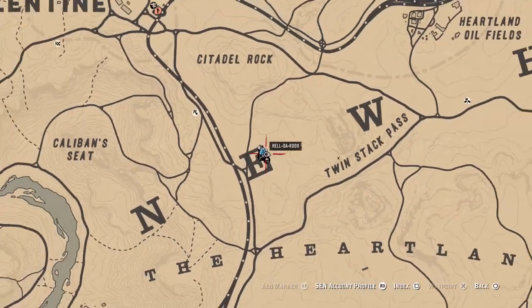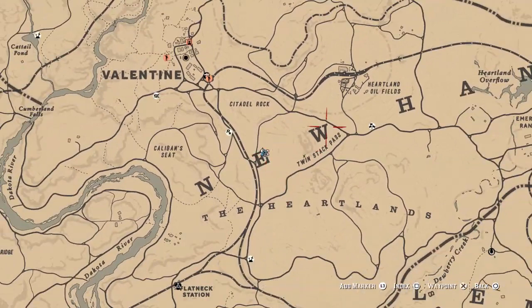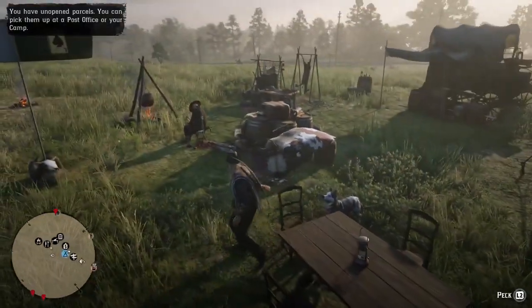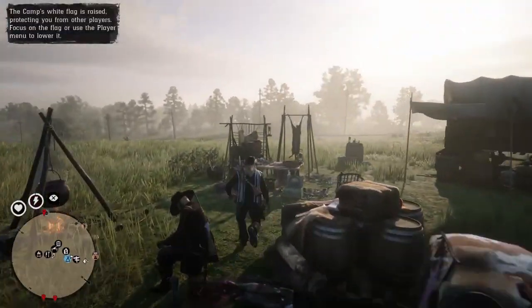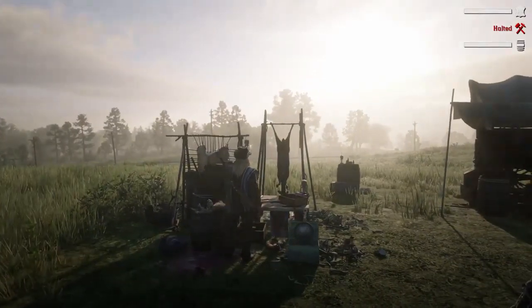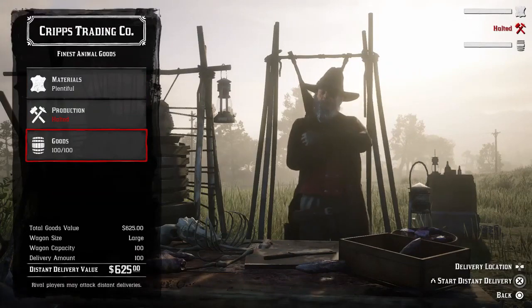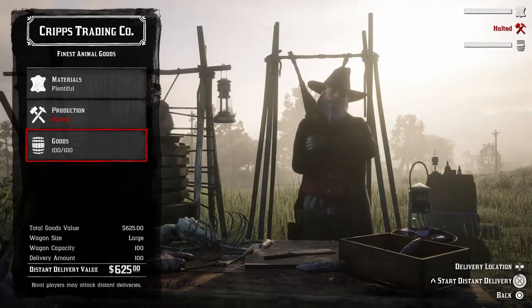Now we've spawned in our camp. You want your camp somewhere in this area right here, or around any other legendary animal spawn. Make sure you've got the Jeanropke map because it will show you where all the legendary spawns are. Now we're gonna go over to Cripps — start a distant trader delivery.